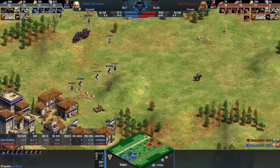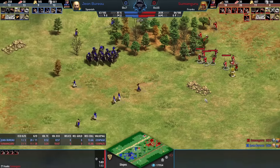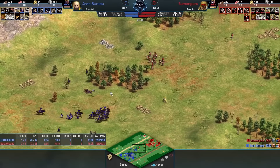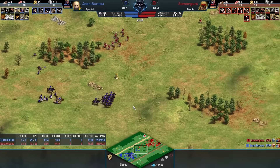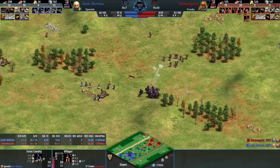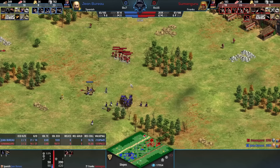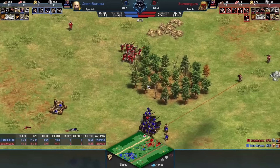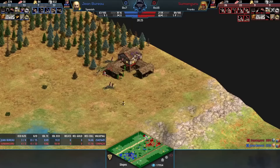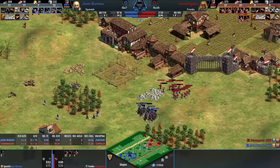The double archery range allows you to quickly build skirmishers in an emergency. This is brilliant from Sumanguru - the pressure coming through the middle allows this top left TC to go down in a sneaky position, but a single scout has spotted it. Sumanguru is trying to get that up as fast as possible while also trying to delay this pressure as much as possible. Jean Bureau tried to start a TC at the left side on the high ground, immediately canceled that and is just going hard for this push. It's going to be four town centers versus one.